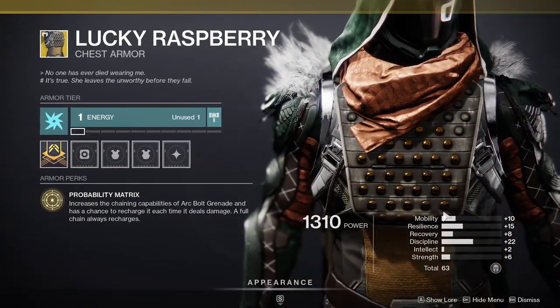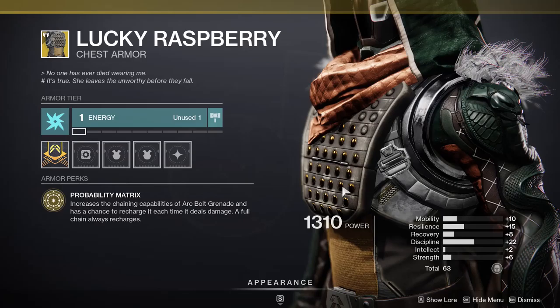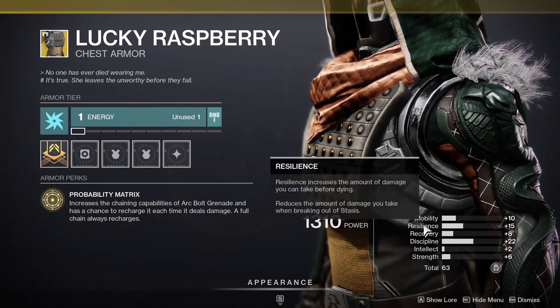If you guys don't know what it does, it basically increases the chaining capabilities of Arc Bolt Grenade and has a chance to recharge it each time it deals damage. A full chain always recharges it. So if you throw this where there's a lot of enemies, most likely you'll get your grenade back. It's pretty good. I just hate that I keep getting this exotic over and over. If you don't have it, I recommend it just to have it — if it's not better than this roll, why not pick it up?